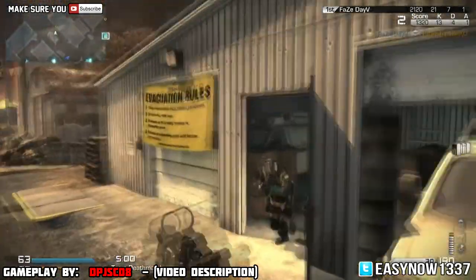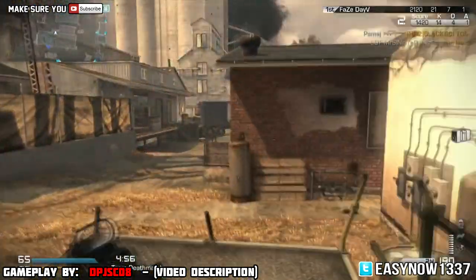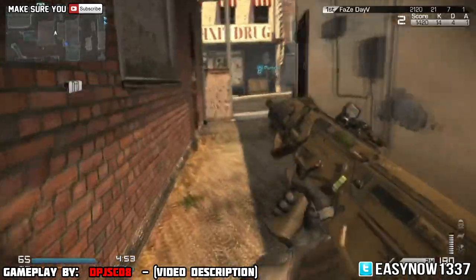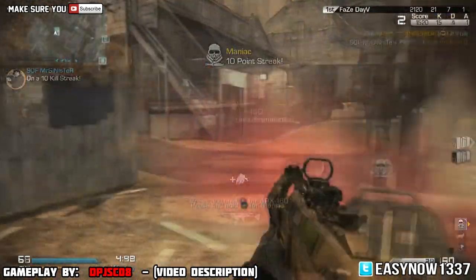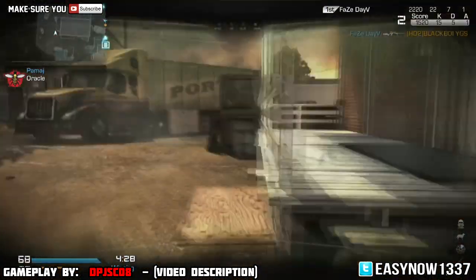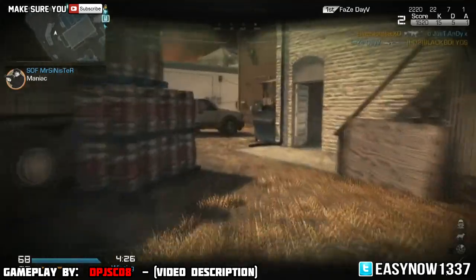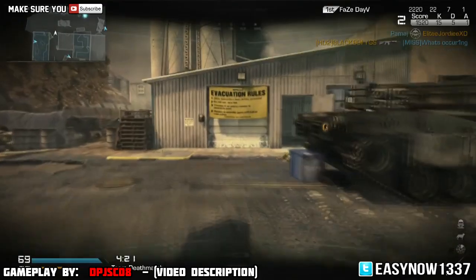But the one that actually caught my eye the most was Containment. Now if you look on the actual picture — it will be linked in the video description — it reminds me a lot of Modern Warfare 2's Rust. It looks a lot like Rust, the middle section that goes right off which you can climb up, but they've added like different things like trees and little buildings, but it does look like to me like it would be a remake of Rust.